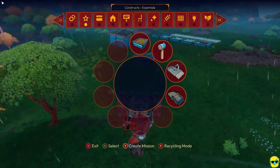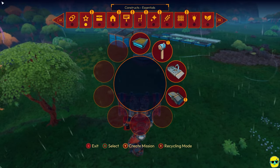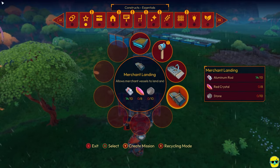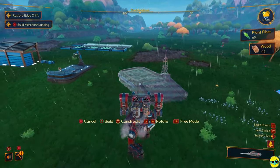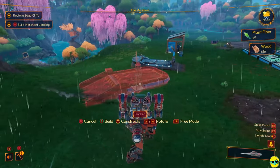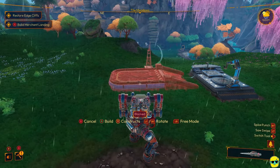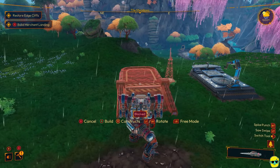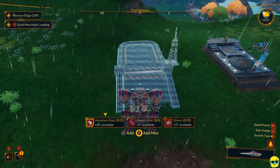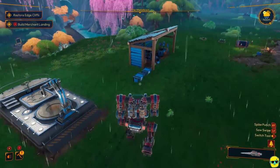So I'm going to go to Build and we're going to go over here — the merchant station is right here in the star tab. And you'll notice it takes red crystal. That's why we unlocked the merchant by purifying Pine Heights, because we couldn't have built this without the red crystal that we get there. So I'm just going to rotate this and put the merchant station right there.